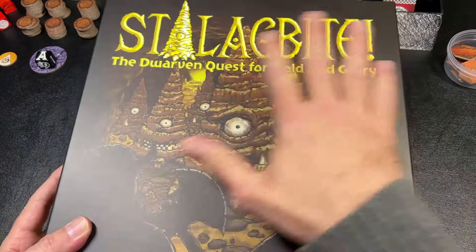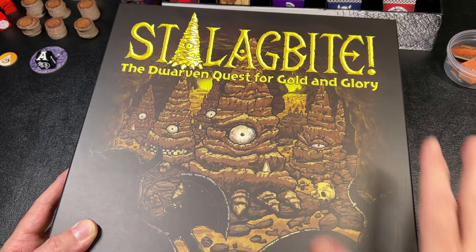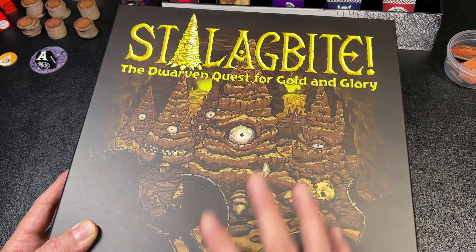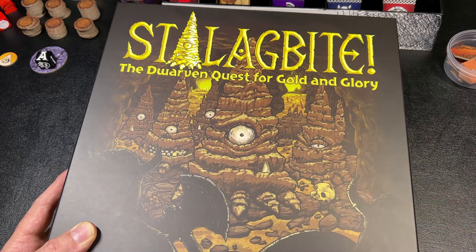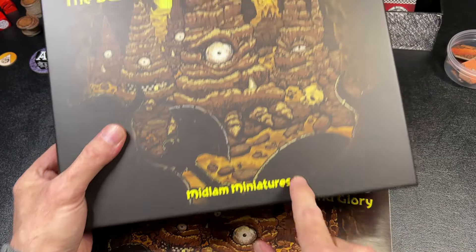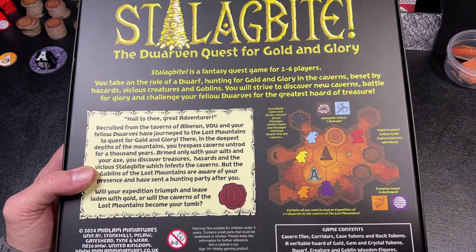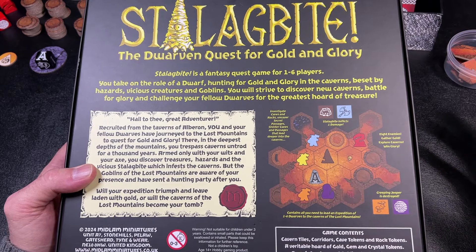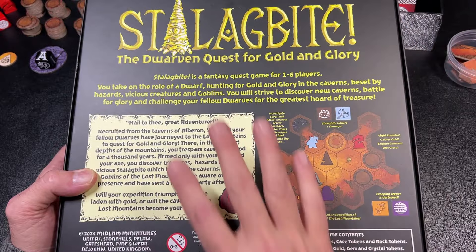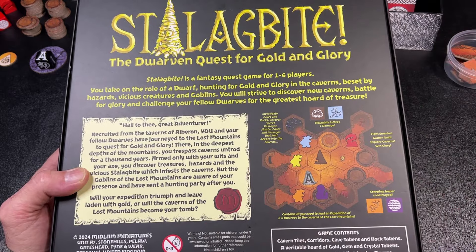Let's take a look at the back of the box. Stalagbite is from Midlam Miniatures, and this game recently had a successful crowdfund campaign. It should be shipping soon and you can still pre-order a copy from their website — I'll put a link in the description below. We'll talk a little about the game and then go into explanation of how it's played, covering setup and my thoughts throughout.